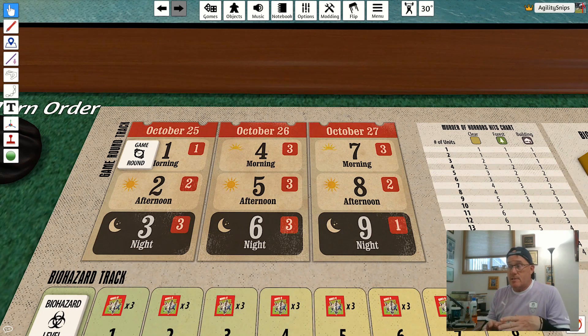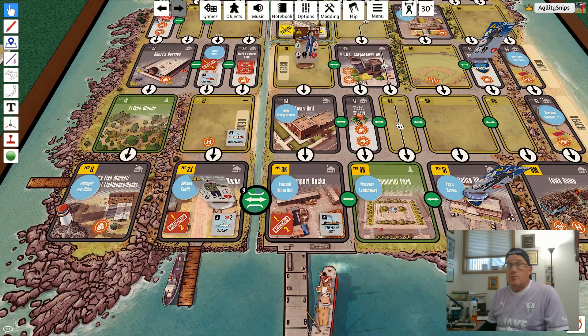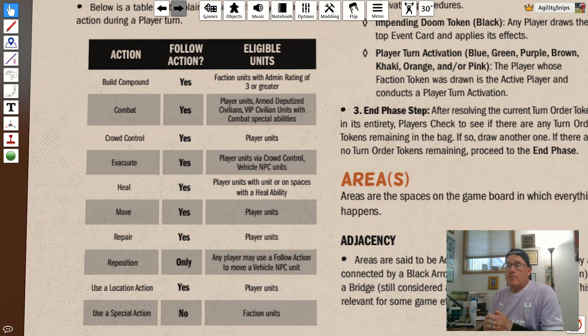A couple of quick notes before we get into the actions themselves. First, the number of actions you can take depends on what game round you're playing and is represented by the red numbers shown on the game round track — you can take one, two, or three actions depending on what game round it is. Second, when choosing to take actions you can use any of your faction units or NPC units. This table from the reference guide shows you all of the actions a player can take, when they can be taken, and what units are eligible.